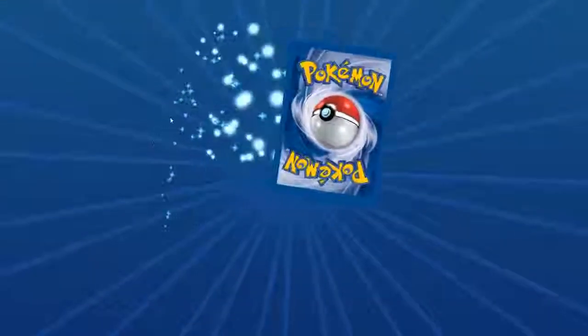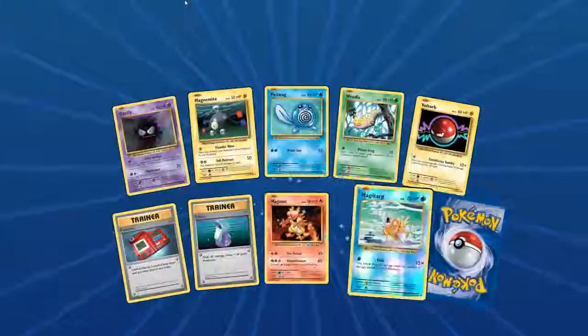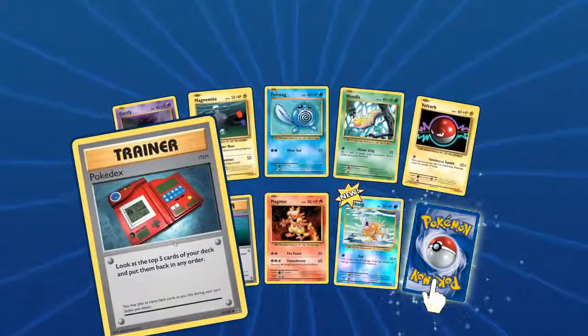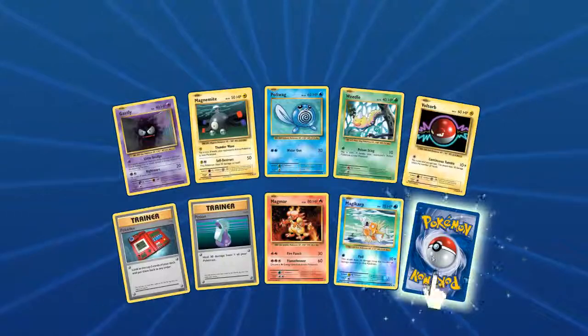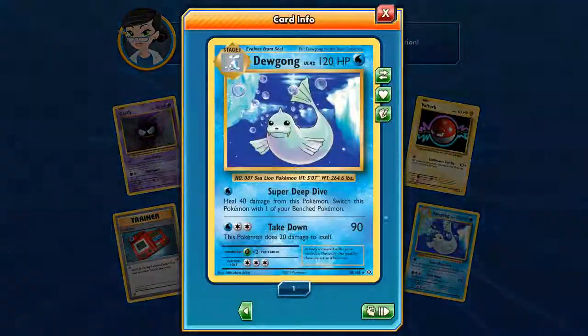Let's see if we can pull another big cool card like that. We've already seen a bunch of these — Magni, Poliwag, Weedle, Voltorb, Pokedex, Potion, Magmar, Foil Magikarp getting caught. Our last card is a big Dewgong. I like it.